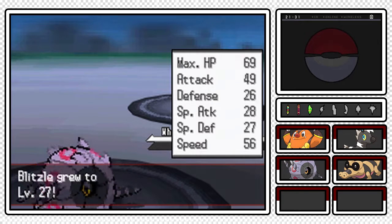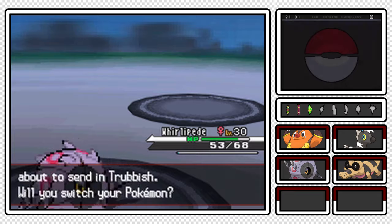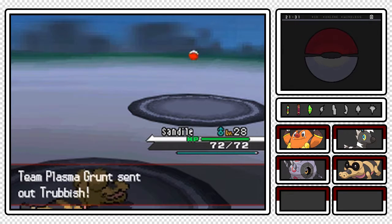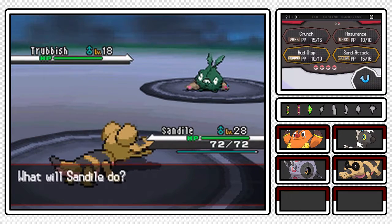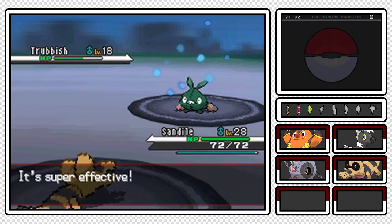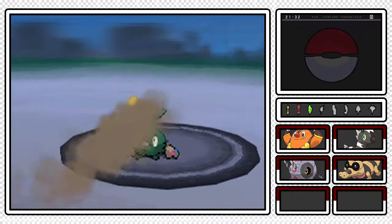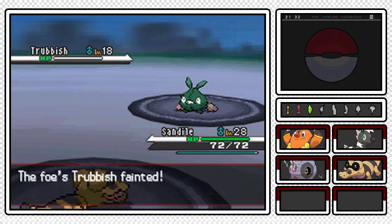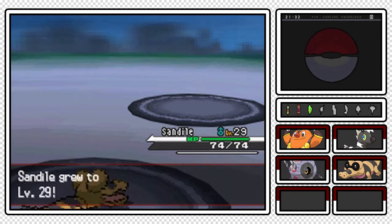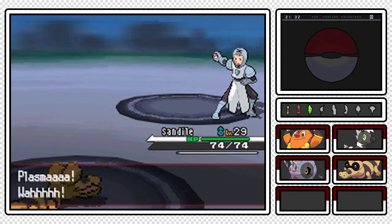Next up is going to be a Trubbish from the Team Plasma Grunt, so let's switch out into Sandile. Because Sandile is a Ground-type, Trubbish is a Poison-type - this is the first time you're actually officially seeing a Trubbish on screen. Sand Isle learned Crunch off-screen by the way, pretty freaking awesome. We're just going to Mud-Slap this thing. Toxic Spikes? This isn't a Wi-Fi battle, Plasma Grunt, no need to set up Toxic Spikes - I'm not switching out. There's a critical hit! Down goes Trubbish, Moxie Boost for no reason. Barely over 100 experience points, Sand Isle to level 29, as we defeat the Team Plasma Grunt.